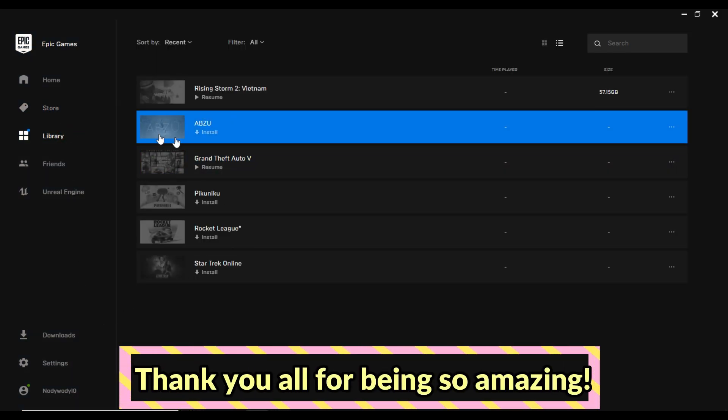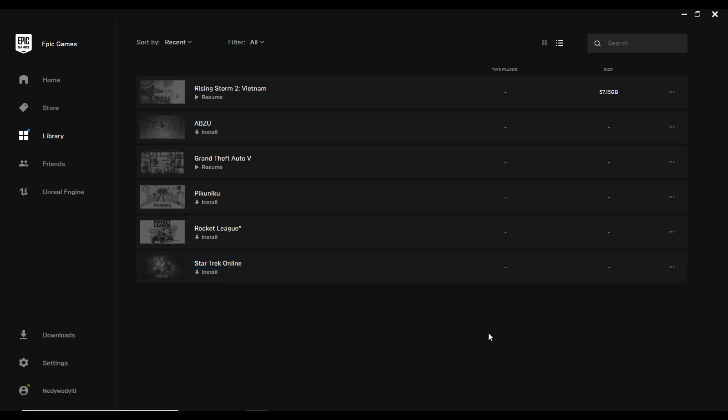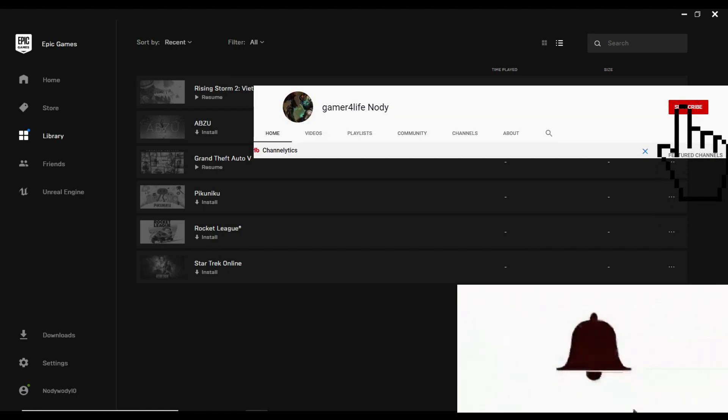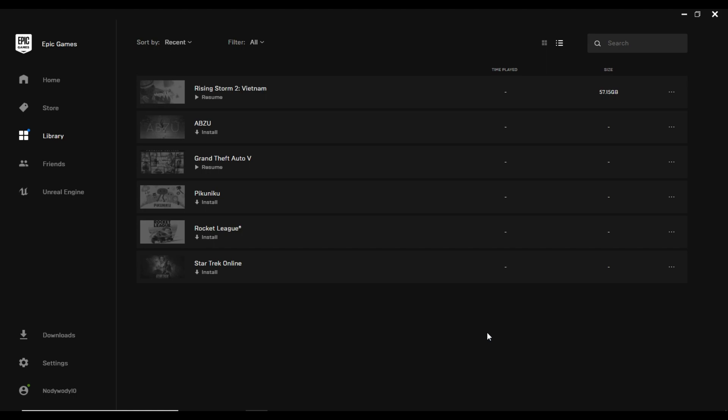You can see that Abzu has now been added to our library list. In order to install it, just double-click on it, click Install, and select the path. I hope you enjoyed this video where I showed you how to claim Rising Storm 2: Vietnam and Abzu for free from the Epic Games Store. If you liked it, please hit the like button, subscribe to my channel, and hit the notification bell icon so you never miss any game events or upcoming tutorials. Thank you for watching — GAMERFLF Naughty signing out, take care guys.